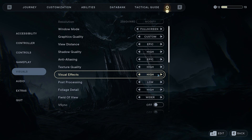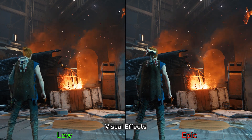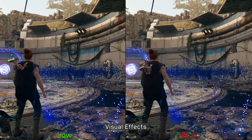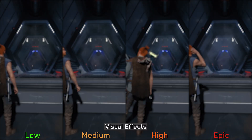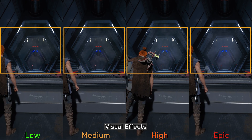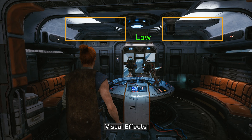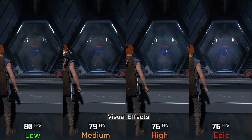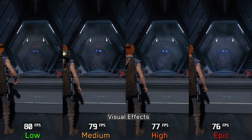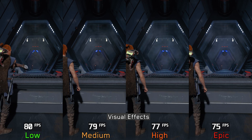Moving on to visual effects — despite its name, this setting doesn't impact all visual effects. For instance, the fire effect shows no noticeable visual difference even going from low to epic, and the same goes for particles. But in some scenes there is improved interaction between lighting and steam effects when using high and epic. Additionally, using any option above low displays better surface details. Performance-wise, going from low to medium costs around 1%, to high around 3%, and to epic 5%, so I recommend medium or high.